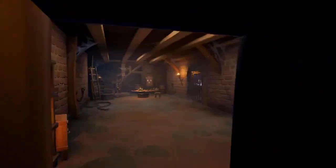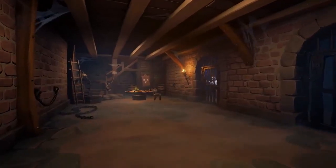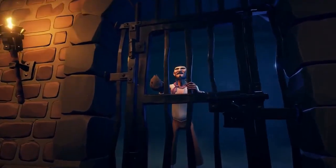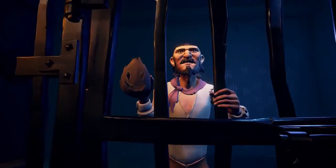Cause too much trouble on your visit and you might end up here: the Melee Island prison. Current inmate Otis has spent a lot of time stuck down here, but he asserts he's avoided losing his mind by engaging in frequent conversation with his cellmate, Captain Coco.